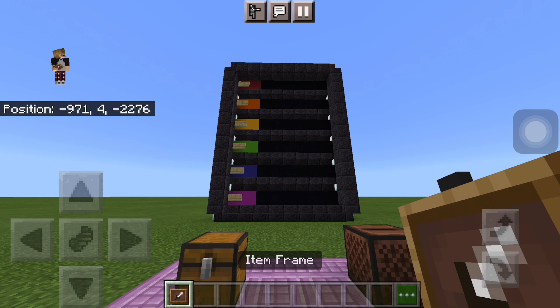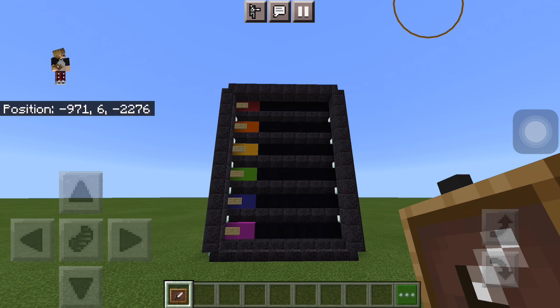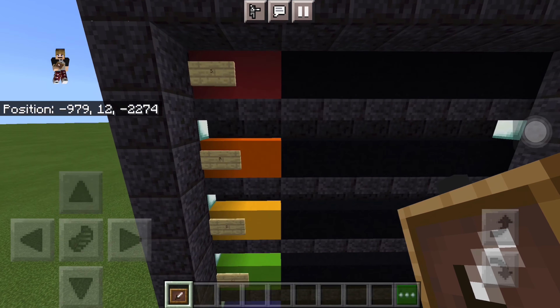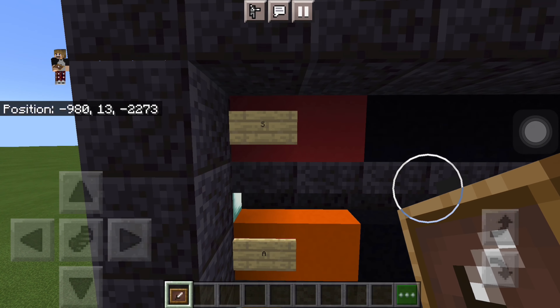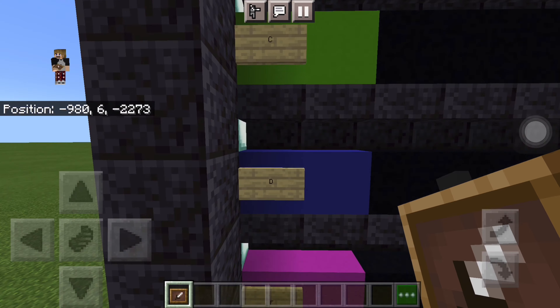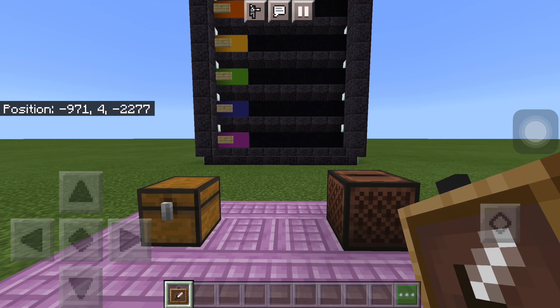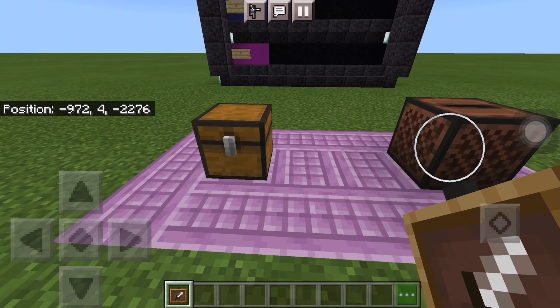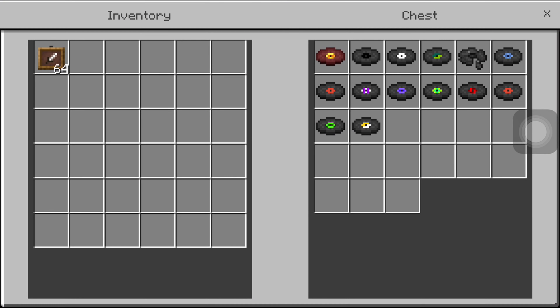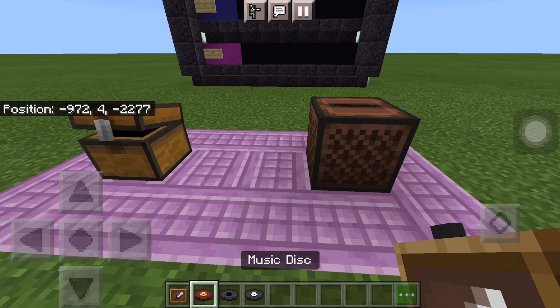Welcome back everyone, it's me Stranger Builds. Today's a very different video — we're going to be doing a Minecraft disc tier list, but the tier list is in Minecraft. Here are the tiers: the top is S, which is best and my favorite, then A which is good, then B, C, D, and F. S is the best and F is the worst. If you want to learn how to build this, let me know — it's not that hard. These are every disc, so we'll start off with the first three.